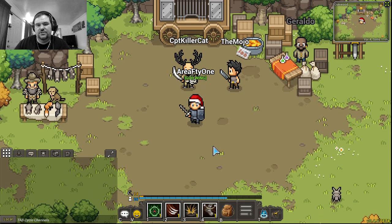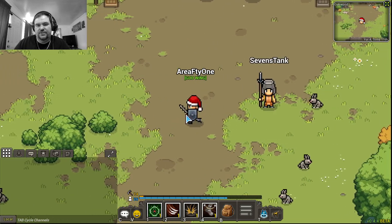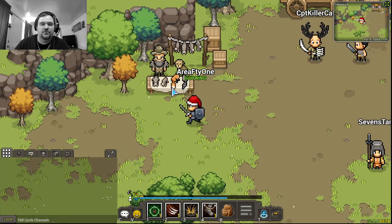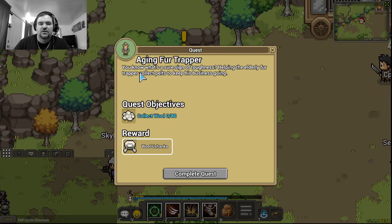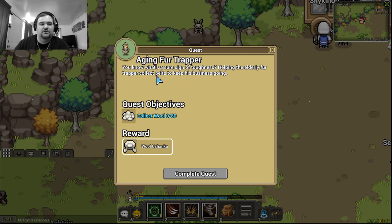When you first start out the game, you're going to end up right here. If you were here a couple of weeks ago, there were holiday events going on — there are no longer any events. Instead you have this fur trapper guy. You talk to him and he'll tell you what he needs. He's basically just trying to get you to do free labor — he makes that really obvious in the beginning.